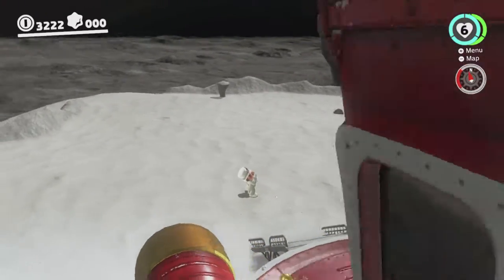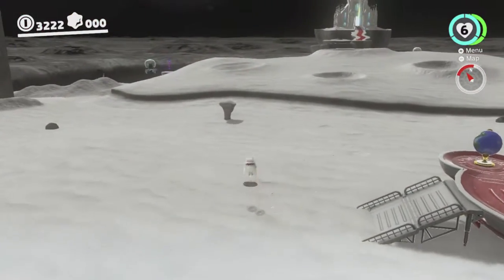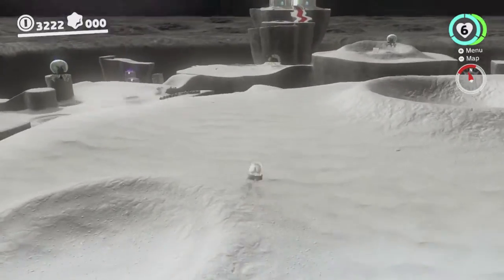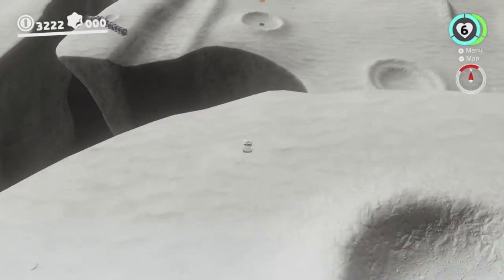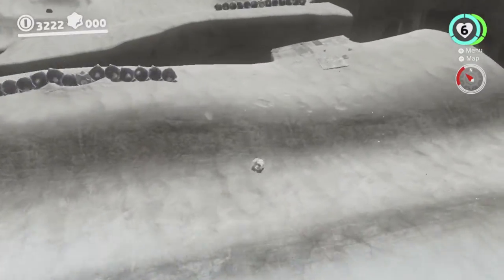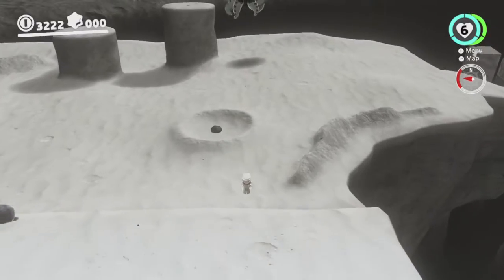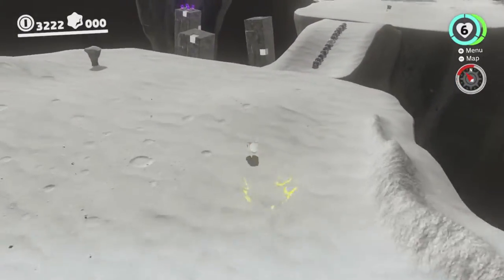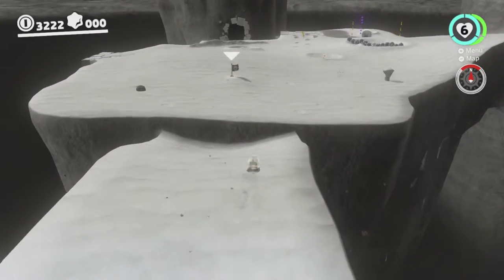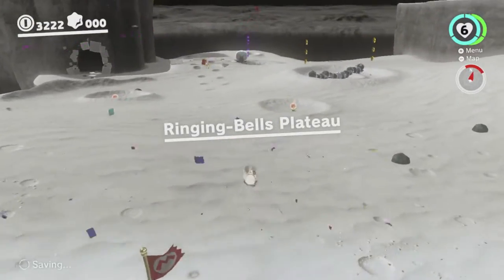Hey there everyone, this is Danielle with another Super Mario Odyssey experiment. You may already have been able to guess what this one is. You can see we're on the moon, and we're gonna head over to the moon caverns and try to do the moon cave skip. I've been practicing this a little bit off camera so I think I should be able to pull it off. I'll try to explain how to do it as well, just so you get a bit of an idea. I'm not sure I can explain it well, but we'll see how we go.